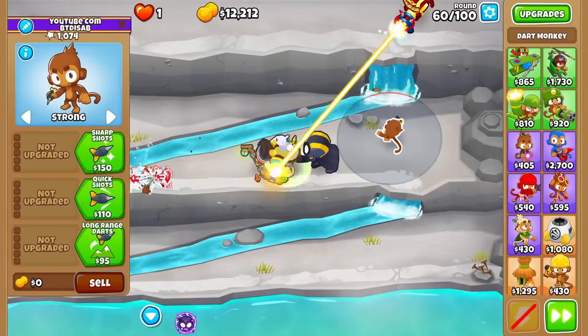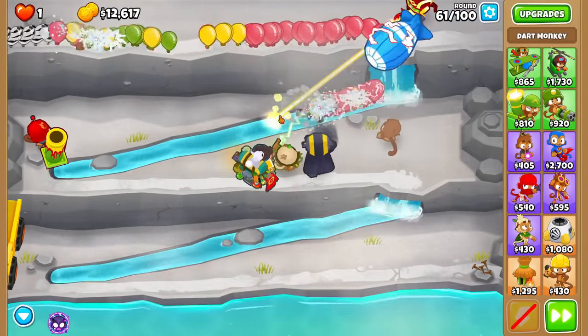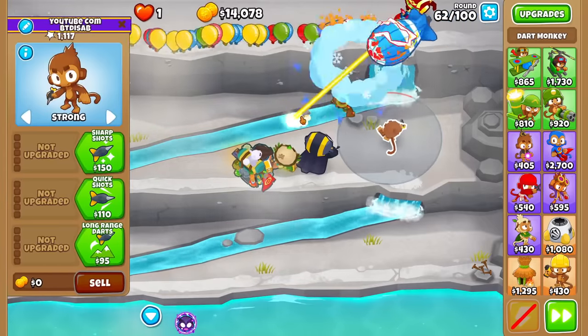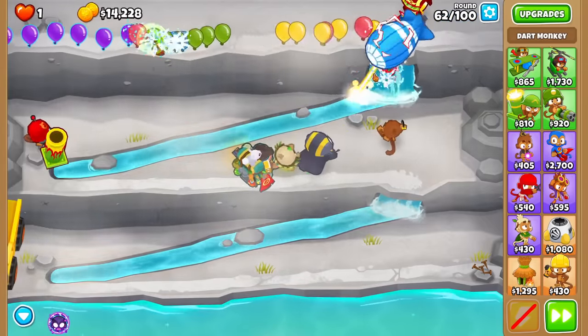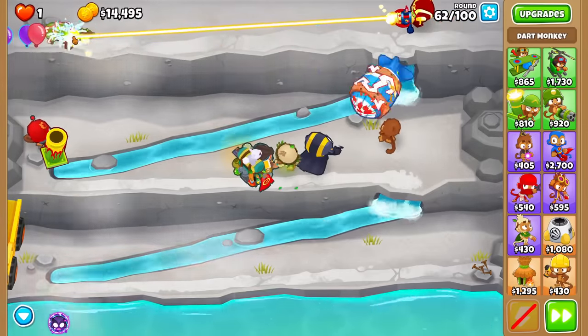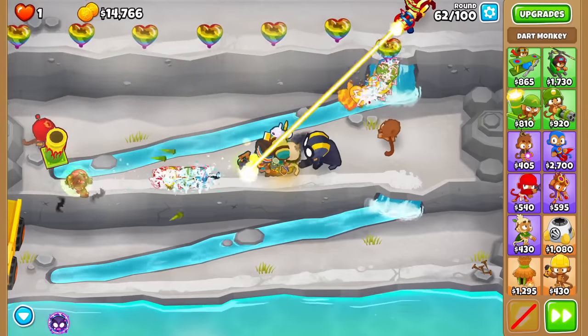There is the Plasma Accelerator. In case you're wondering about the Dart Monkey and what I planned to upgrade it to — pretty much nothing. It was just there for the early game. I have no plans to upgrade it more than a bad cross path. I'm thinking 2-0-2, since most people usually want the attack speed when they go for a Dart Monkey.